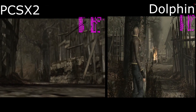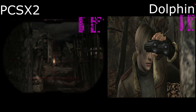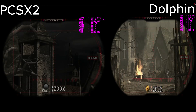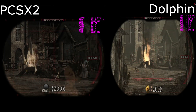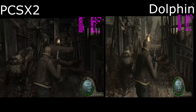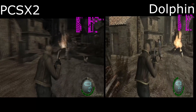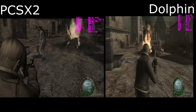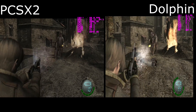I would ignore the framerate for PCSX2 because the PS2 version did not run at 60fps in RE4, although PCSX2 does kick everything out at 30fps whereas Dolphin tends to play it at the original framerate. Nothing else has been added enhancement-wise except the native resolution bump. The PS2 version is wider in its presentation — that's the only real difference, because the PS2 had native widescreen support.